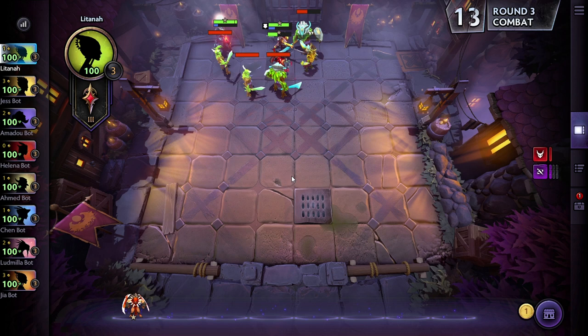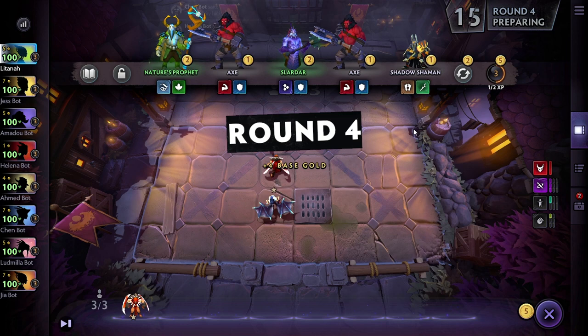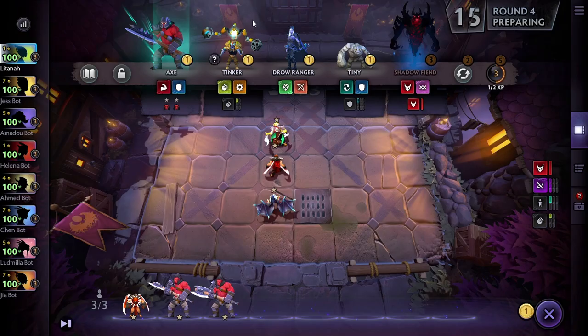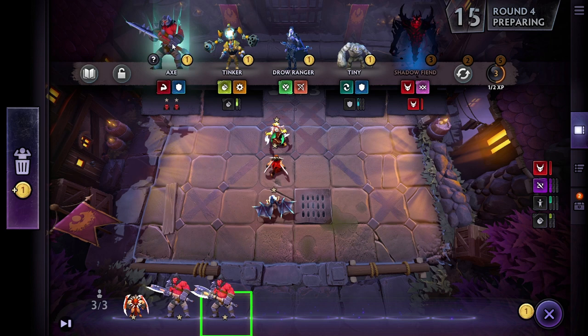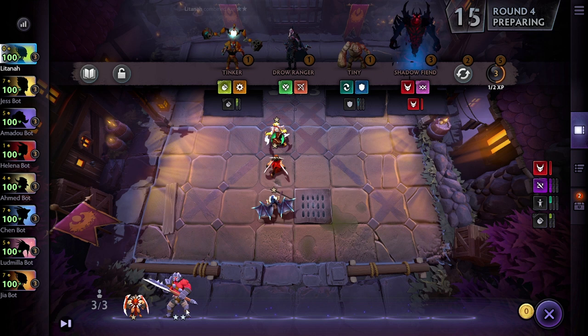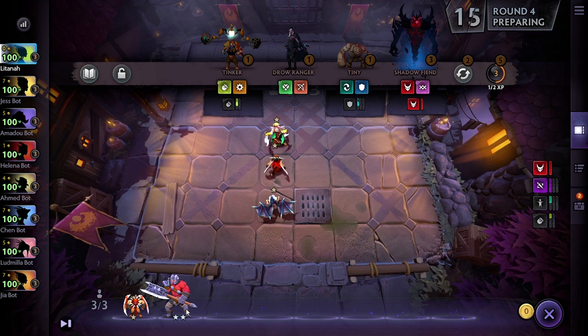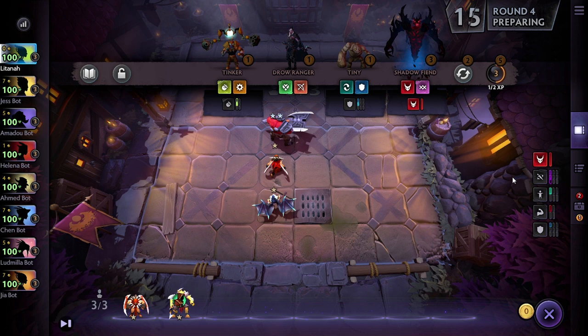Because this is round three, we've got another loot round. Now we also have two of the same unit — two Axes — so we can upgrade him. If we buy the second one now, he automatically upgrades to a level two unit. It takes three level one units to make a level two, or three level two units to make a level three unit. Each upgrade is significantly stronger than the one before. Level three units are going to be absolutely beastly. Note that upgrading may temporarily break a synergy, but sometimes it's worth it for the raw power.